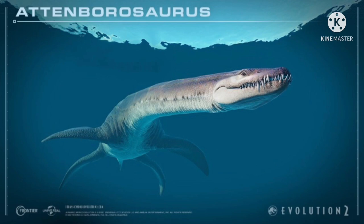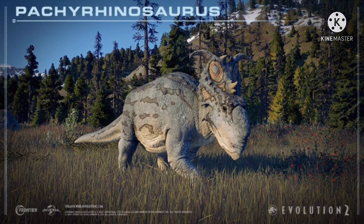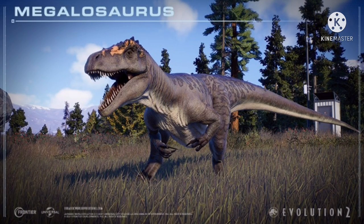We also get Pachyrhinosaurus — interesting that it's not going to be part of the base game considering it technically was supposed to be a part of Fallen Kingdom. Pyangosaurus, which was in the first game but now is just part of the DLC. And Megalosaurus. We also get three exciting vehicle skins inspired by the Dinosaur Protection Group, which will be able to be used in challenge and sandbox mode, as well as six unique building signs. So we get some Dinosaur Protection Group stuff too — that is awesome.